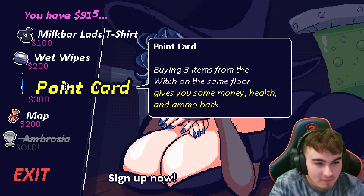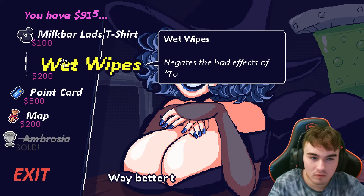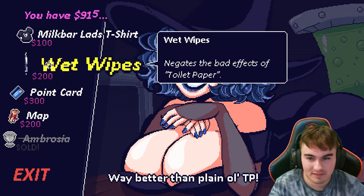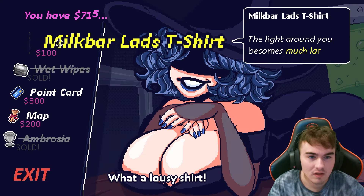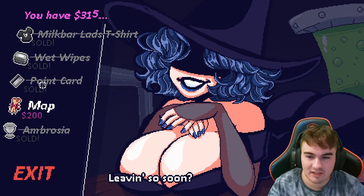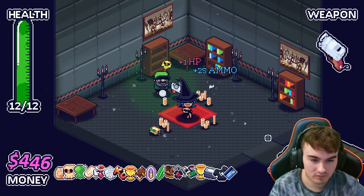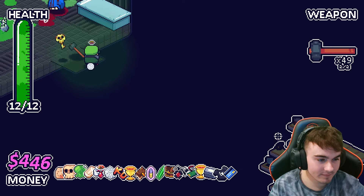Thank you. 'Buying three items from the witch on the same floor gives you some money, health, and ammo back.' Negates the bad effects of toilet paper — I don't have toilet paper yet, but if we find it, it's for something. I think it's to unlock a character, so I am gonna buy this. The light around you becomes much larger — I think I should have bought that first. Oh no, it actually worked — cool! That works out. Nice.